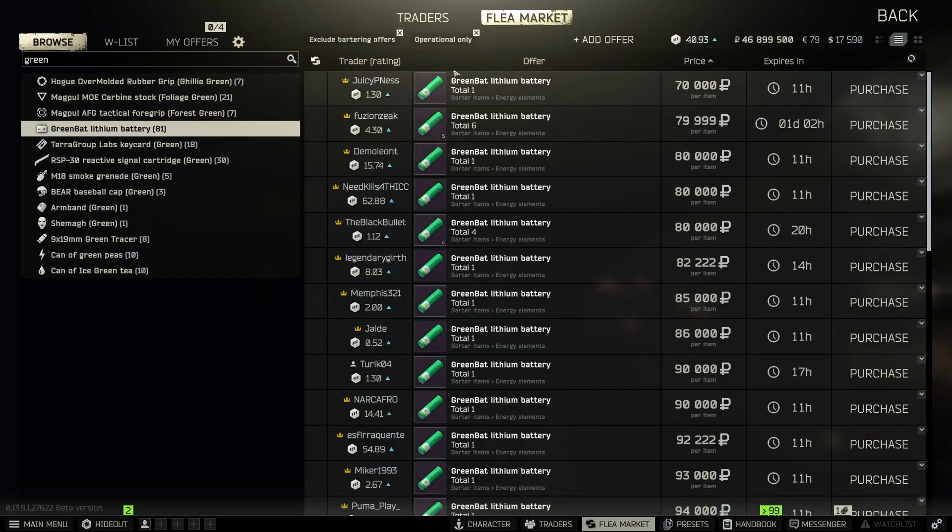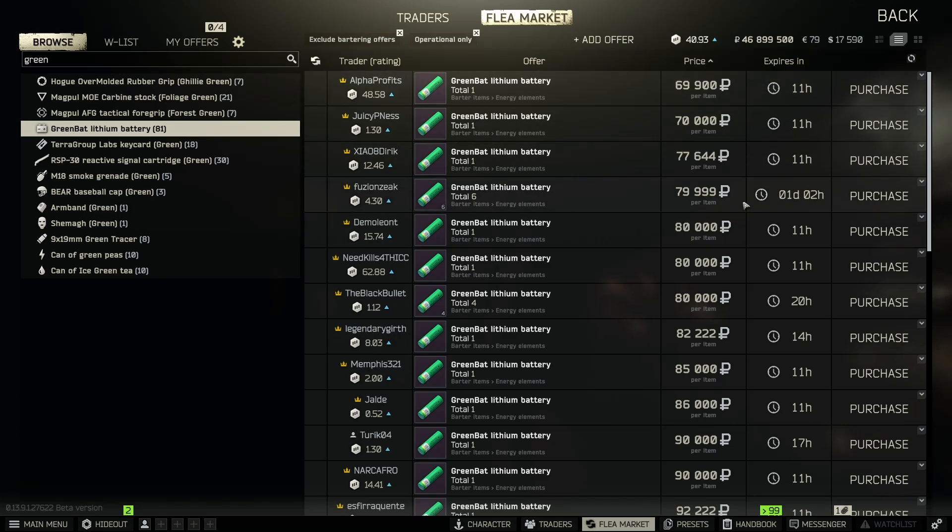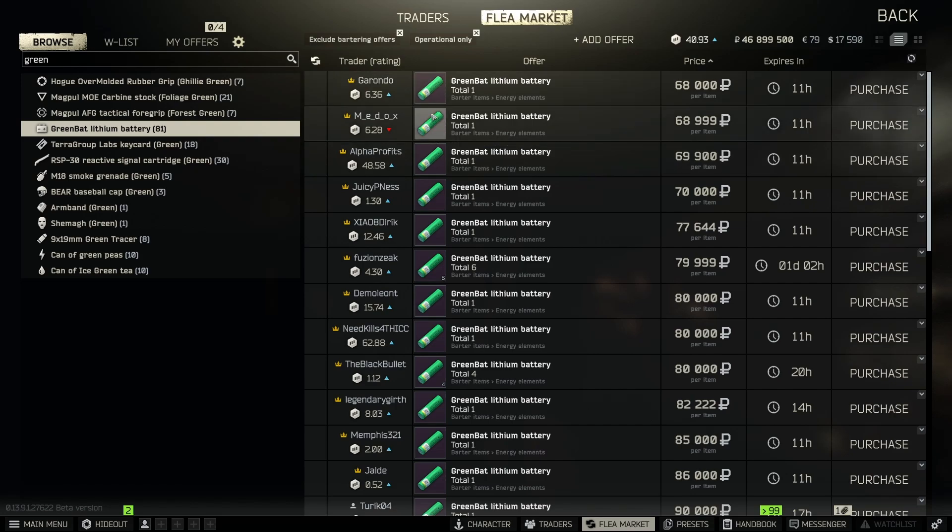Next is the green lithium battery. Early wipe these were selling for absolutely nothing — around 10 to 15k. But now, with the Bitcoin barter and possibly other barter trades, they've absolutely skyrocketed and usually sit between 70 and 80k, and can go even higher as the price of Bitcoin goes up. I remember early wipe picking up a few, seeing they were only 15k, and stopping — I'm really regretting that now. Whether you're early wipe or mid wipe, go ahead and pick these up; it's totally worth it.